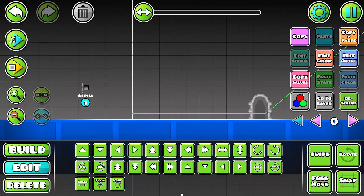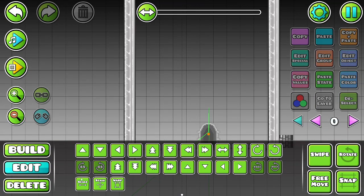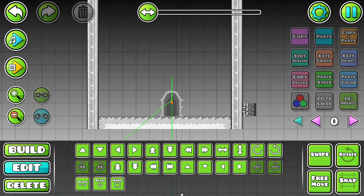Well actually, for the gradient, maybe we could make this white. How does that look? That looks a bit better. I like that.